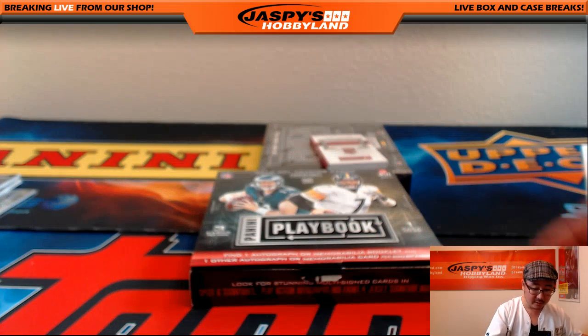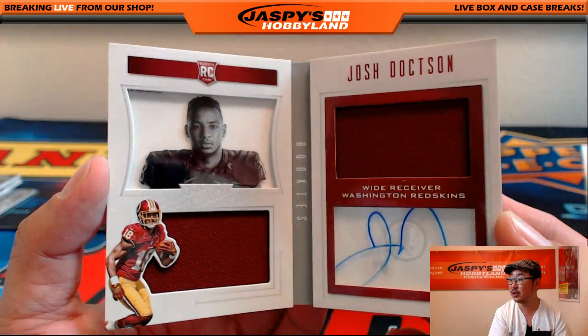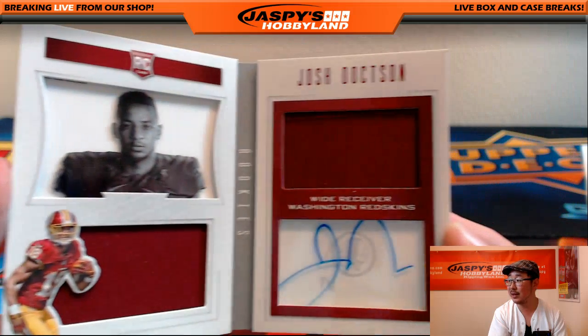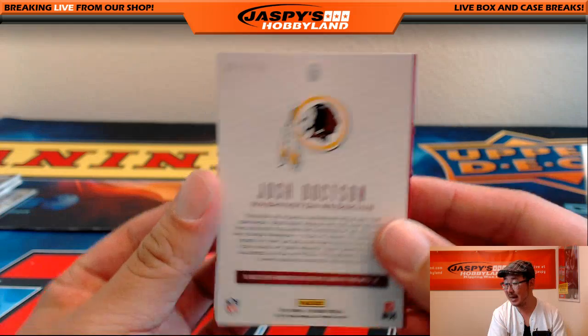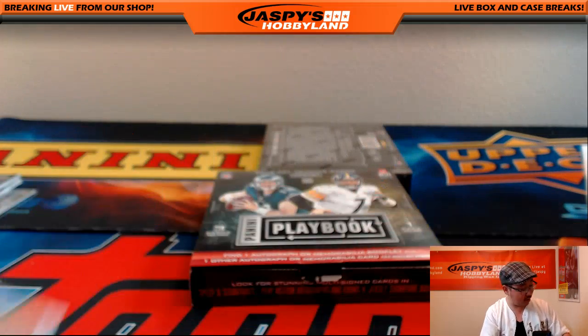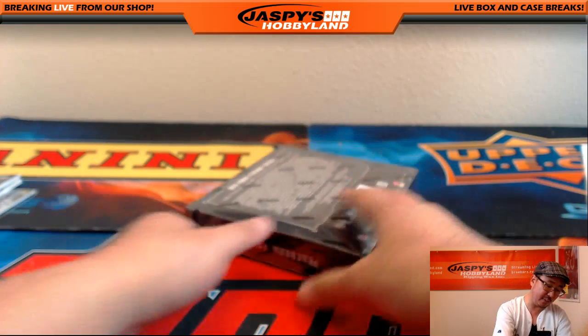Nice. From Redman to the Redskins — Josh Doxon, dual relic and the auto, 67 out of 199 for the Redskins receiver. That's last spot mojo. That's Tim Langston. And the last box, folks.